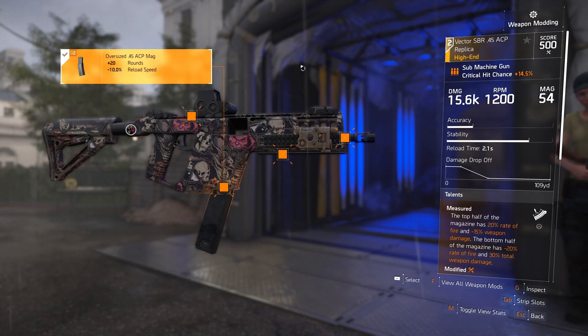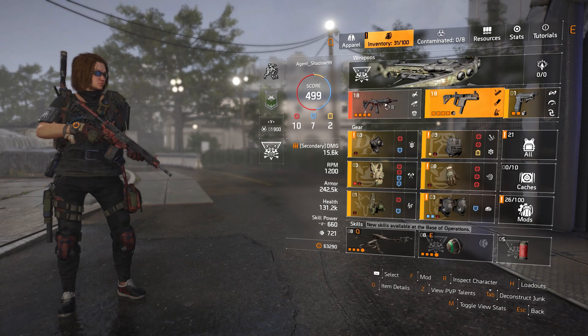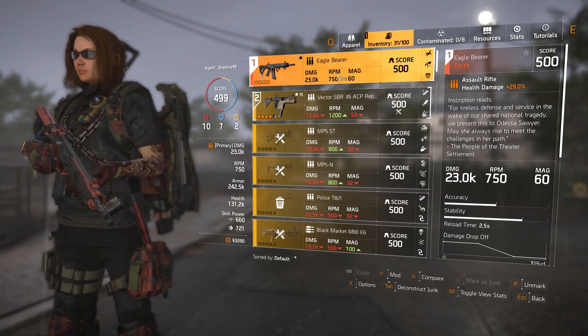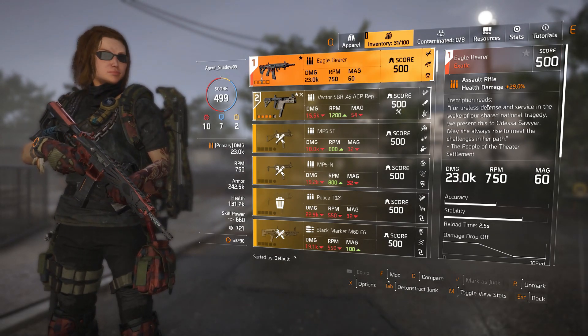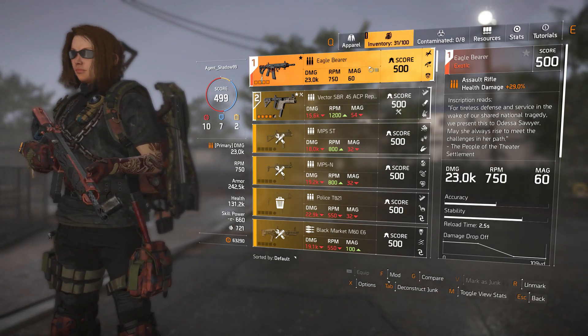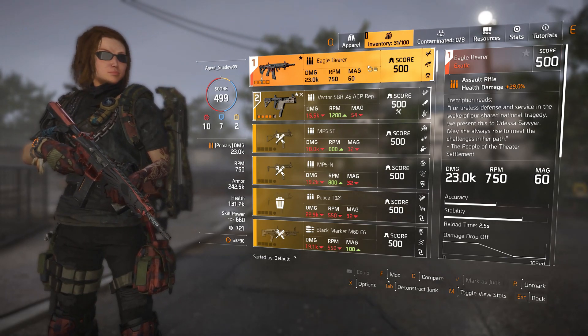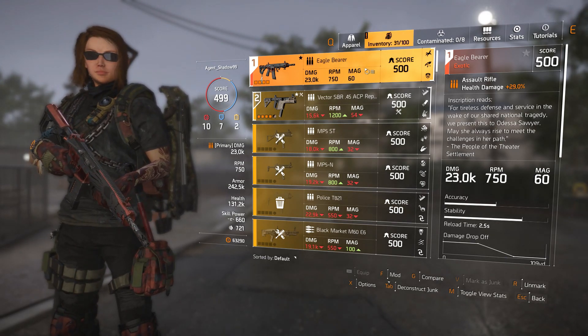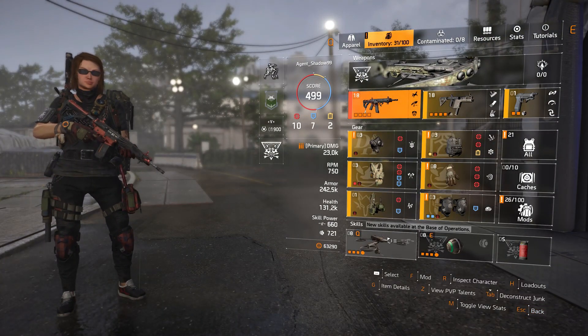With the Eagle Bearer you're going to be face-tanking a lot, and that's going to take skill — you need to be able to nail those headshots. If you have the skill to land headshots as much as possible, this build is going to melt and destroy everything in its path. Also, I have no healing except for one thing.